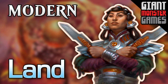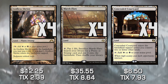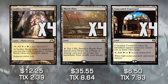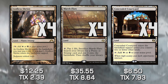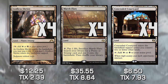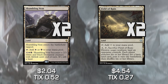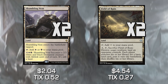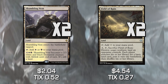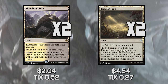The last thing to talk about is our land package, which is probably the most expensive part of this deck. We have Godless Shrine, Marsh Flats, and Concealed Courtyard as our special land package, giving us quick early colored mana. These are the Shockland, Fetchland, and Fastland you see in every modern deck. We also have Shambling Vent and Field of Ruin as utility lands. Shambling Vent gives us an extra creature or some life gain with lifelink — important since Dark Confidant can cause us to spiral. Field of Ruin is mainboard hate against Tron and other three-color decks, and also handles man lands.